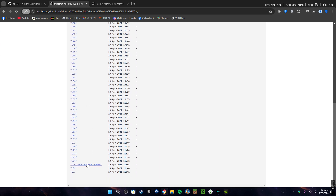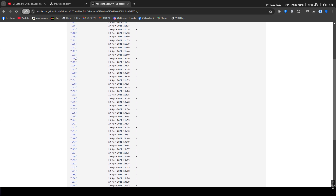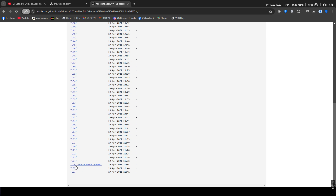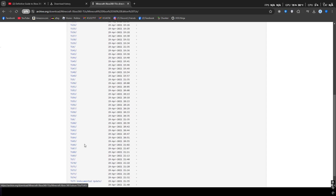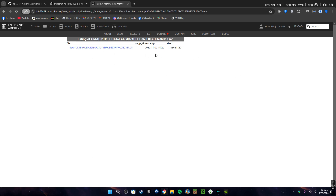Scroll down until you find TU75 Undocumented Update. You can choose whatever update you want, but I recommend choosing the most recent one, which is TU75 — the aquatic update right before they quit updating the Xbox 360. If your friend or whoever you want to play with is on a separate update, you will not be able to join them. Download this one and then go to the third link in the description and download the base game.